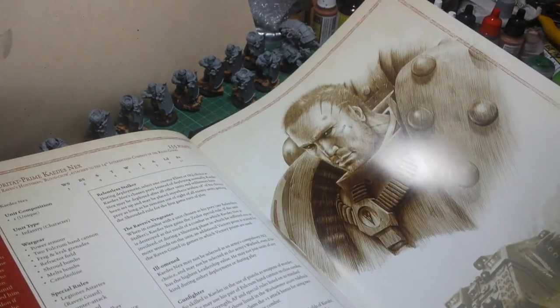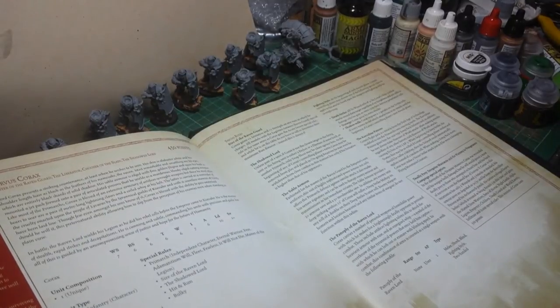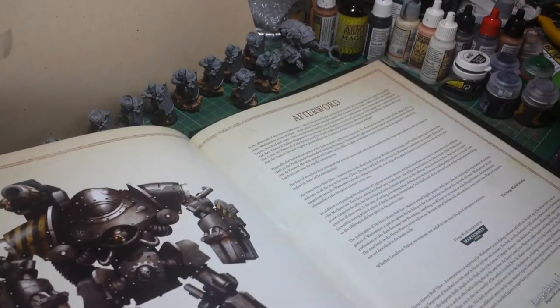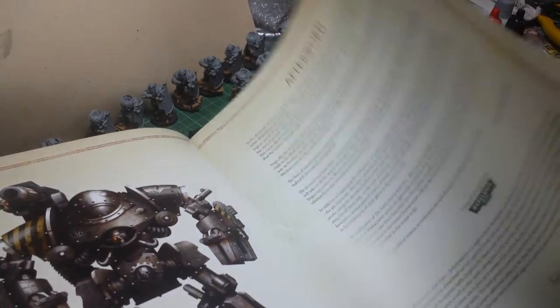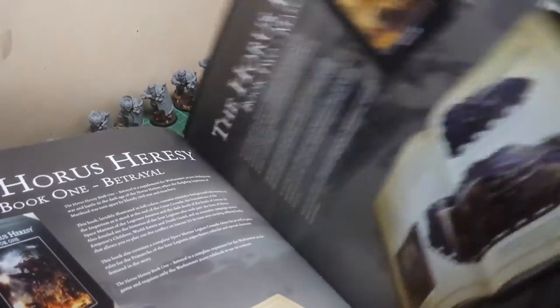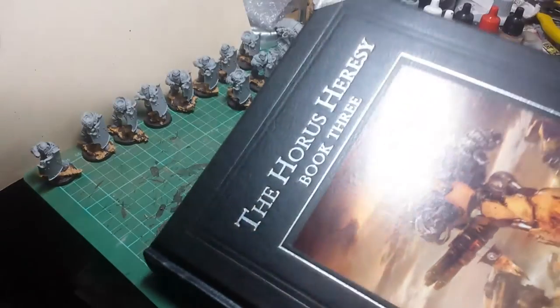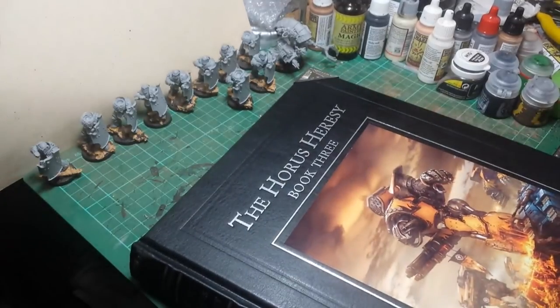Which is quite a nice character there. I'm not going to go into too much detail - let you buy the book. We've got Corvus Corax. And there we go - so that is Book 3. Hope you enjoy getting it, and I'll catch you again in the next video. Bye for now.